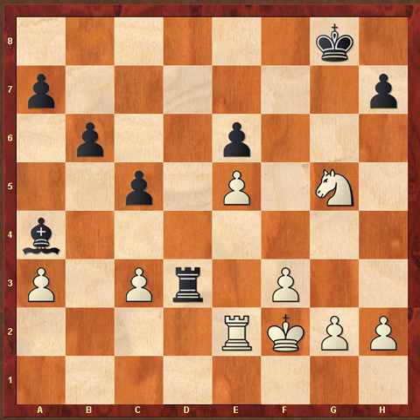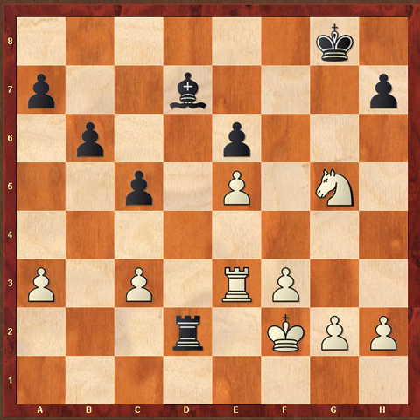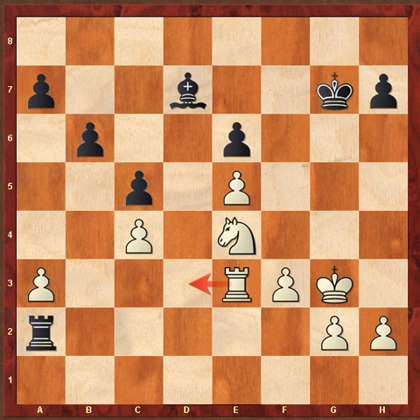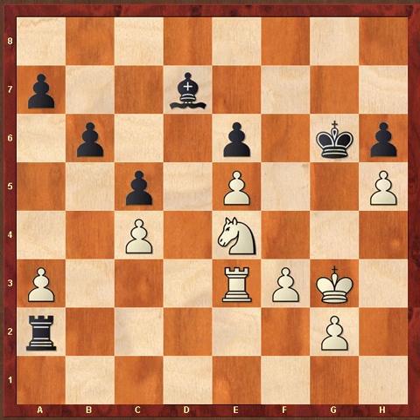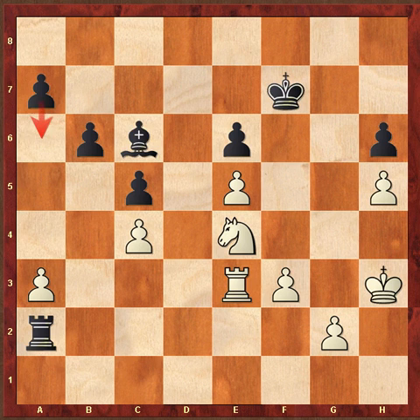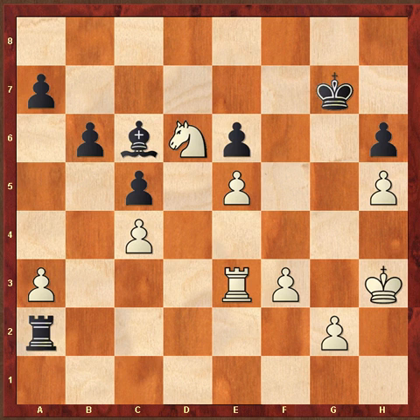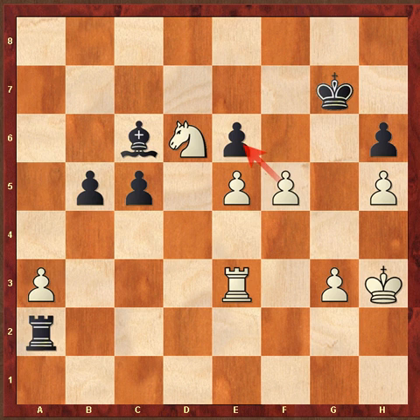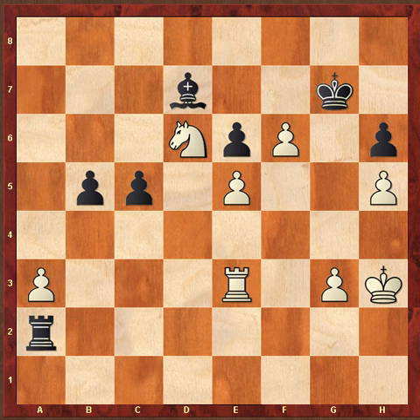Knight E4, Rook D3, Knight takes G5, Bishop D7, Rook E3, Rook D2, King G3, King G7, Knight goes back to E4, Rook to A2. Now C4 protecting the A3 pawn, King G6, H4, H6, H5, King F7, King H3, Bishop C6, Knight D6 check — and that outpost is deadly on D6. King G3, A6, B5, C-takes, A-takes, and Tal desperately looking for counterplay, but Portis is on this game. So F5, Bishop D7, and then just F6 by Portis, and Tal had enough.